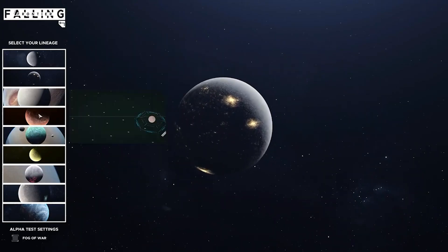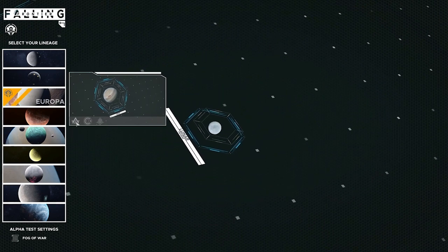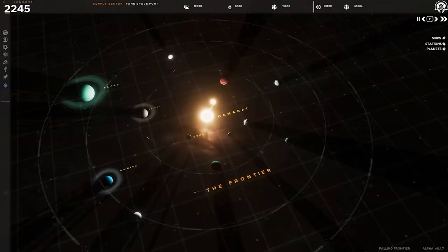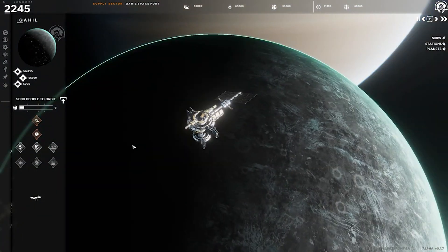Your journey starts by selecting your lineage — this provides a backstory, as well as initial buffs, debuffs, and initial starting technological configurations. You'll begin your game with control of a single planet or moon with a small group of colonists and a spaceport in orbit. From here you can begin expansion into the star system.